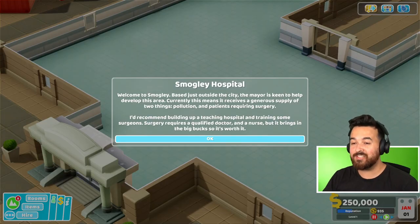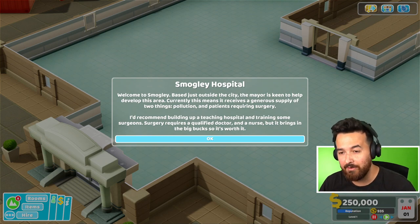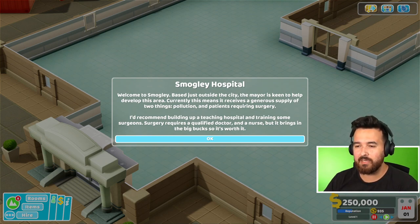Welcome back to Two Point Hospital. Today we're starting on a new map that I've not played before. This is Smogly Hospital. Welcome to Smogly. Based just outside the city, the mayor is keen to help develop this area. I'd recommend building up a teaching hospital and training some surgeons.